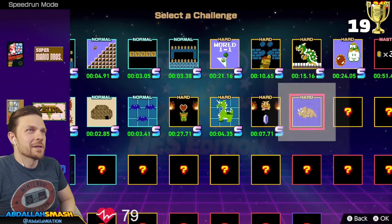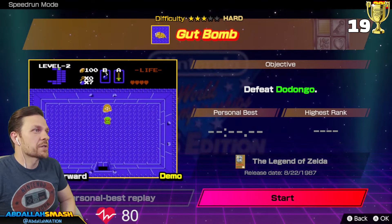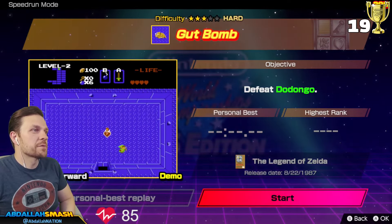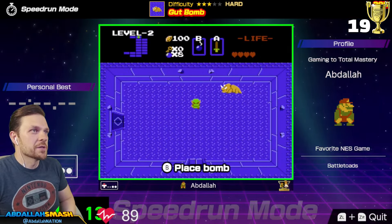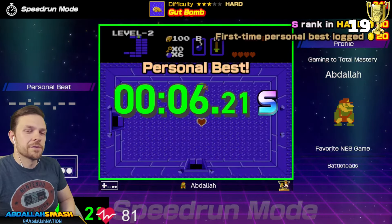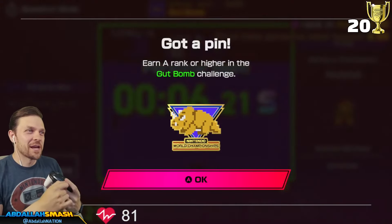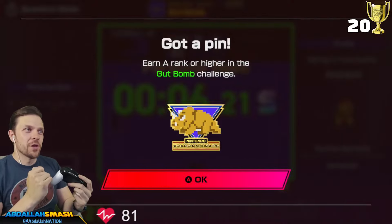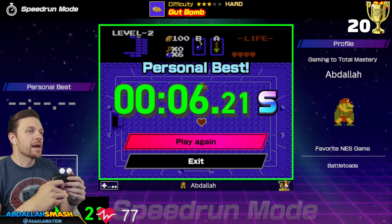Another hard one — this is called Gut Bomb, Dodongos. Two bombs for Dodongo and he's got to eat it. I remember from knowledge of the game that you can throw another one in his mouth real quick. Done. First try, S-Rank! I knew this because otherwise they're walking around at random intervals up, down, left, and right. If you just place another one right in his mouth as soon as possible, you're all set. First try S-Rank, baby. Love it.